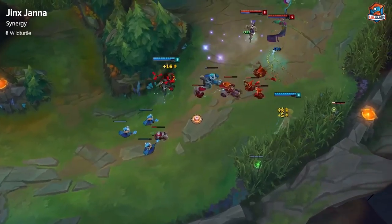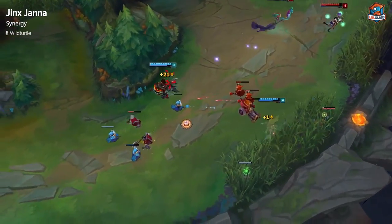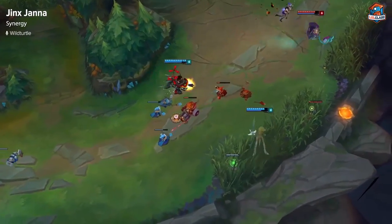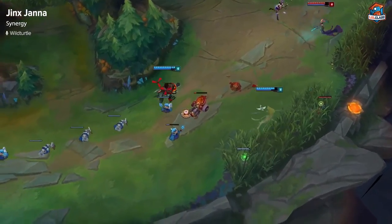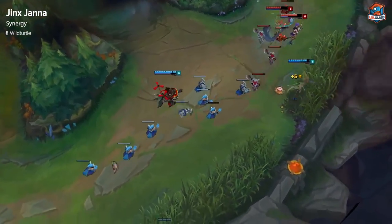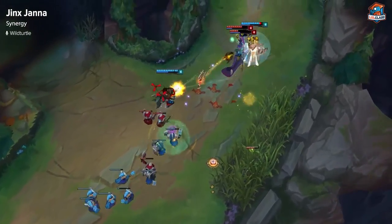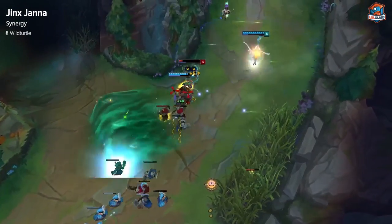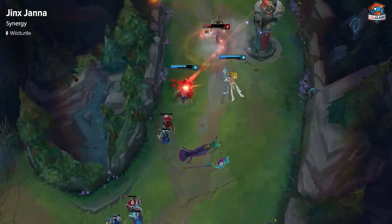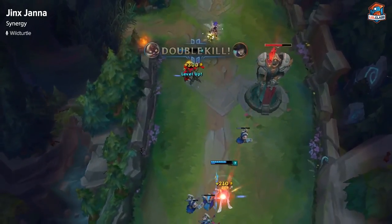The synergy between Corki and Janna is very volatile, and this lane is very much a skill lane that you have to be coordinated with your AD carry. So when Corki goes to Phosphorus Bomb, you can walk up with him and shield, and also be there to help him fight as well. If you miss a couple seconds on your shield or something like that, you're definitely going to get poked out of lane, but the only way you'll be able to win this lane is if you coordinate super well.